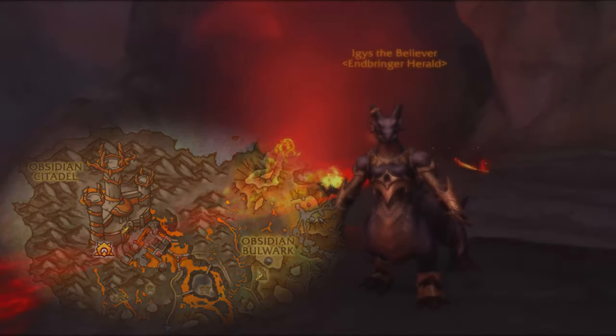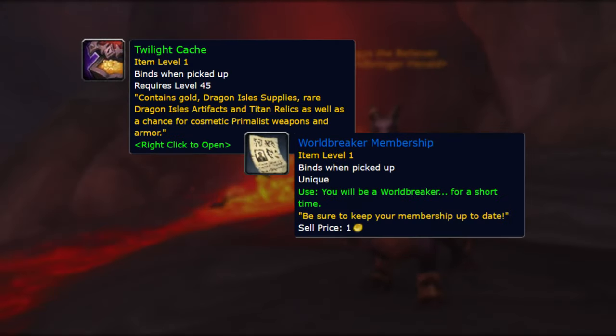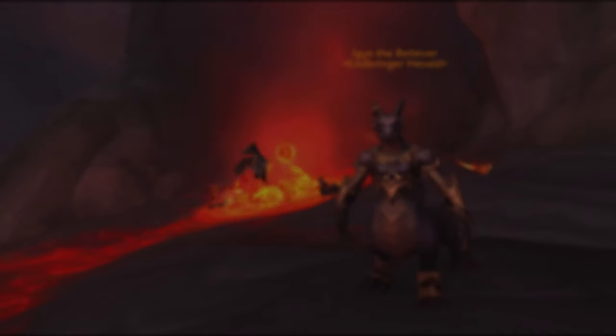You want to turn in the Obsidian key at Eagles the Believer and you will get a Twilight Cache, which can contain a Worldbreaker membership. It's not a guaranteed drop from this chest, but it has a roughly 30% drop rate.